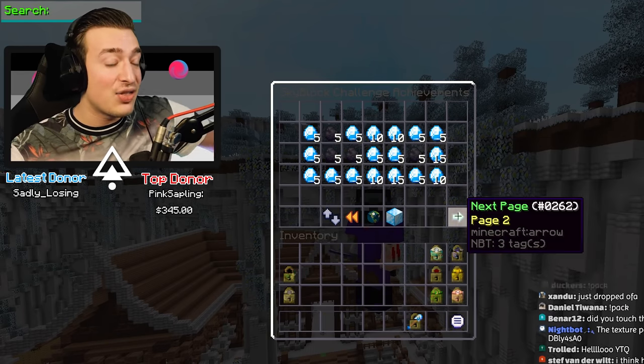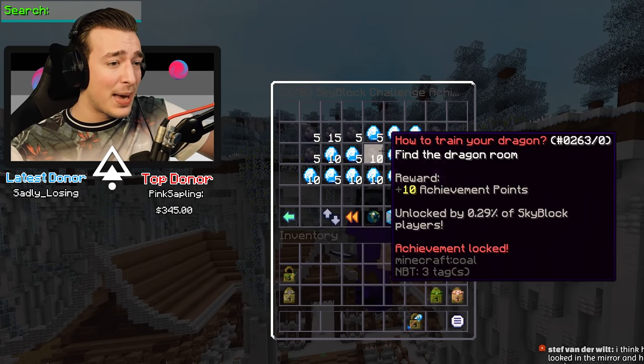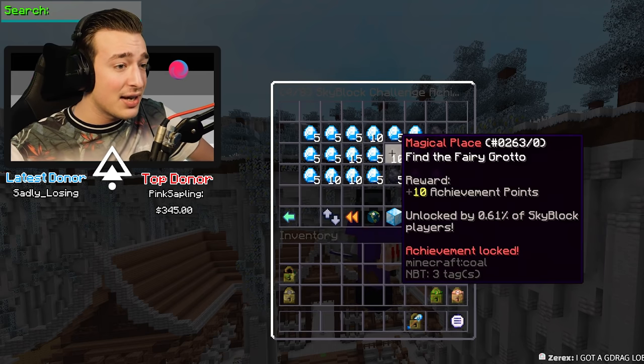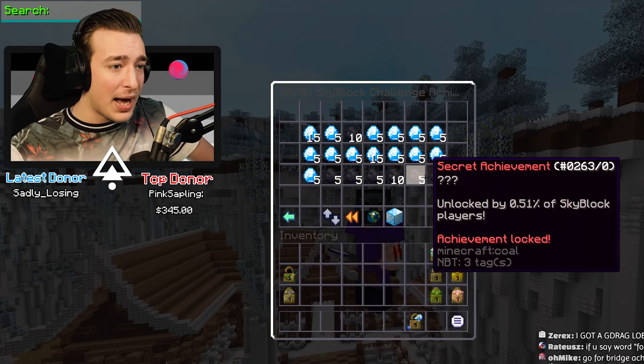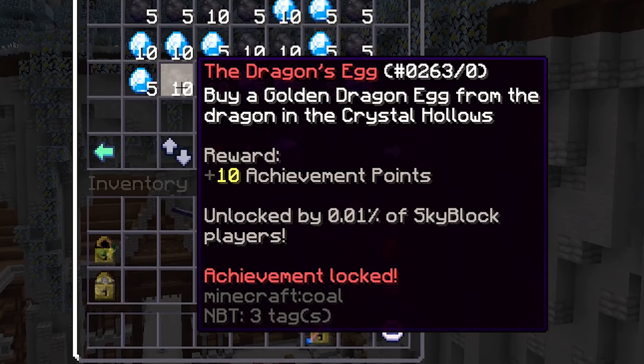A few of these are ones that have been patched into the game after I already did the thing. Despite the fact that I literally have video evidence of me buying the golden dragon pet from the NPC, I don't have the achievement 'How to Train Your Dragon,' and I don't have the achievement for buying the golden dragon from the NPC itself. That's going to be painful - 500 million coins down the drain.